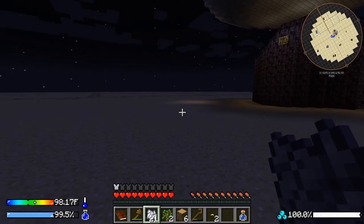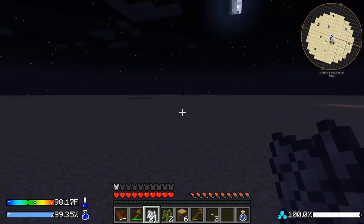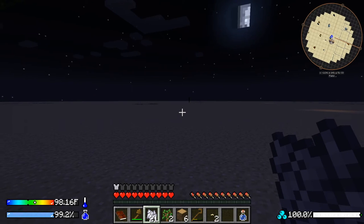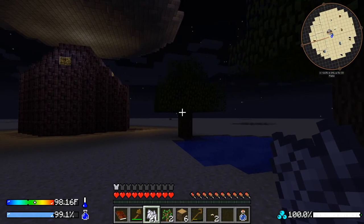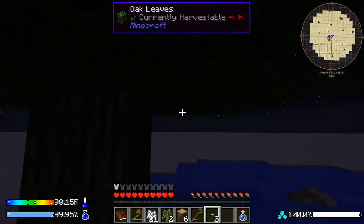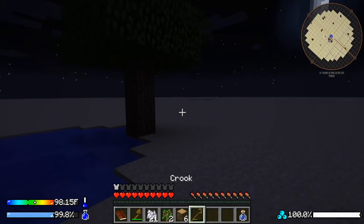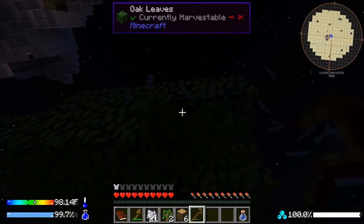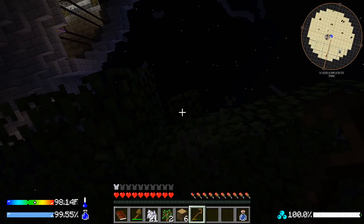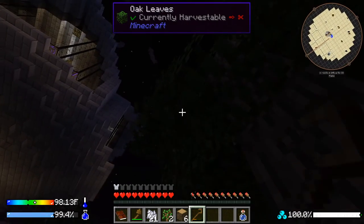I don't see mobs spawning near us. There's an enderman but it's almost day again. We have two silkworms, so I'll put one on each tree — you're basically infecting them with silkworms, which then produce string when you break the leaves.